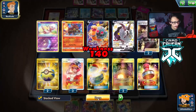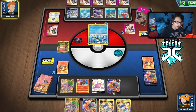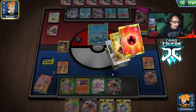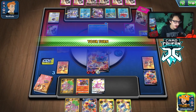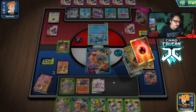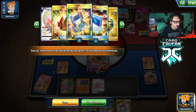We need to kill this Inteleon — we have to try for Combustion Pillar. If I had Dedenne built up we could have Bossed for game. That was a big misplay not benching Dedenne, and it's coming back to bite me now.